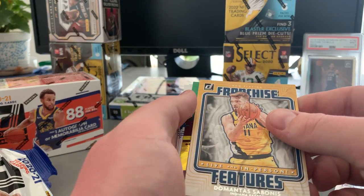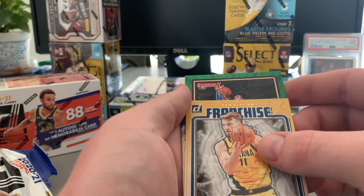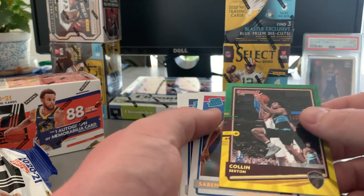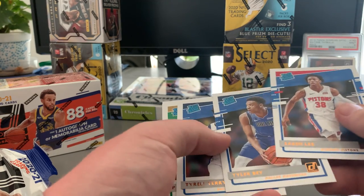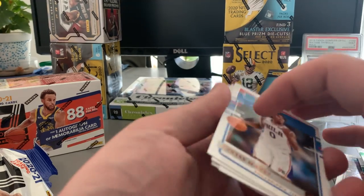Franchise Features Domantas Sabonis. Let's see who our green and yellow is — it's a Cav — Colin Sexton, not bad player. Just zero for ten on rookies. Our rookies are Saban Lee, Tyler Bay, Terrell Terry, Pritchard, and Tyrese Maxi.